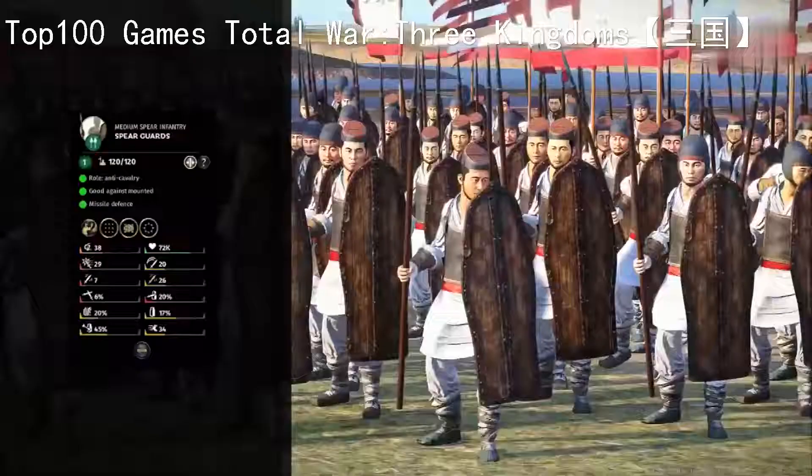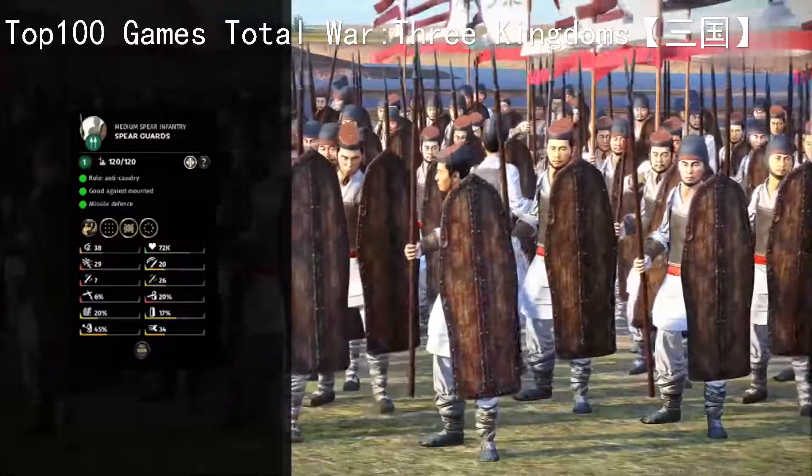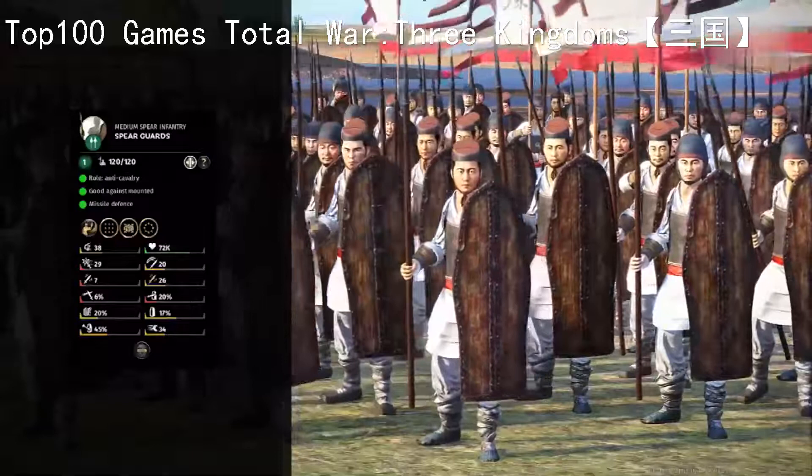For something a little more advanced, Spear Guards - same deal, good at taking down cavalry when they're braced, with a few formations when more advanced. As you can see they've got a pretty big shield so they can use that to survive missile attacks better and cavalry assaults. They should be able to protect your flanks or hold your front line if need be.